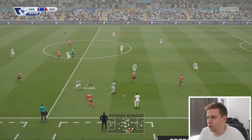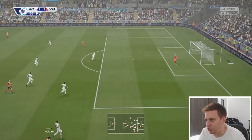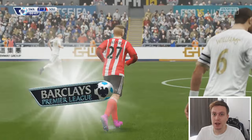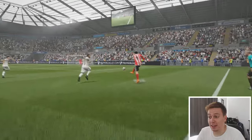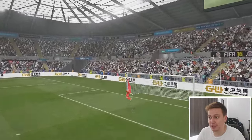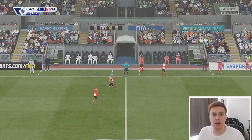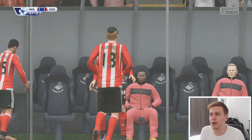Villalba in possession knocks it ahead to Lopez, and Higuain has made a run. Going to hit it first time because he's isolated — oh my word, that was curling at a rapid rate. May well have ended up in the top corner if it wasn't for that save from Fabianski — that would have been an unbelievable strike. Double change then: Emilio Vilna and Thorgan Hazard coming on, replacing Tolisso and Carrasco, as we go in search of a winner.